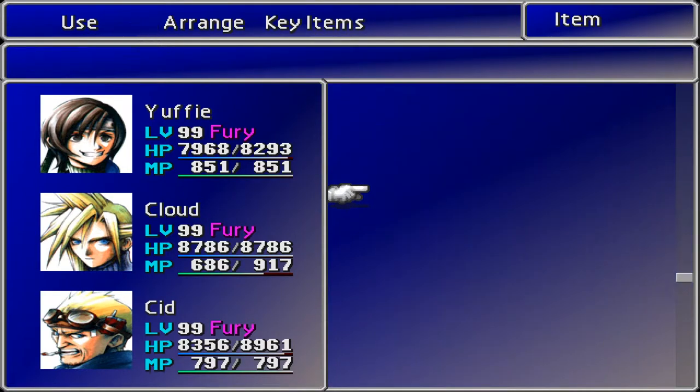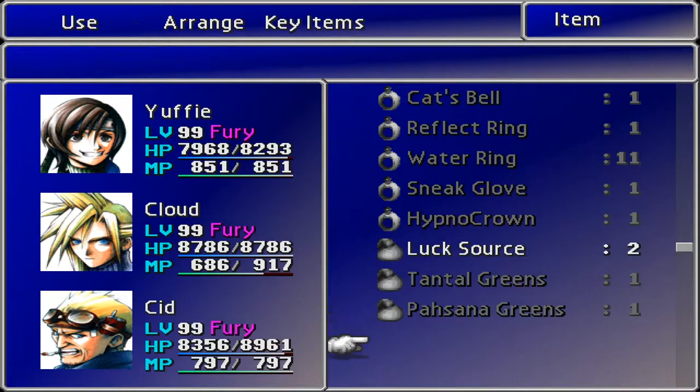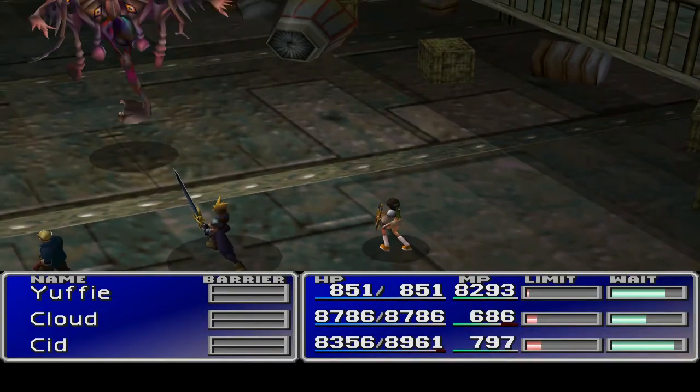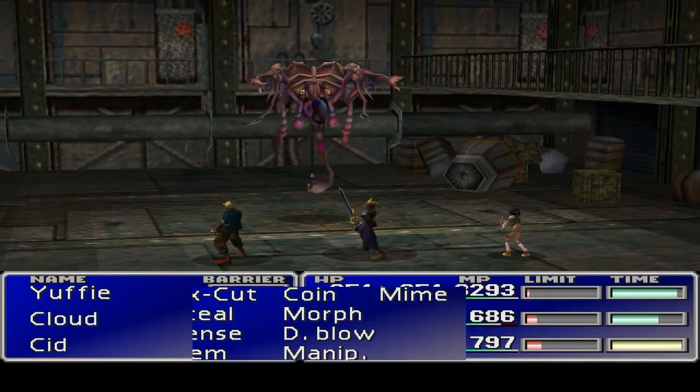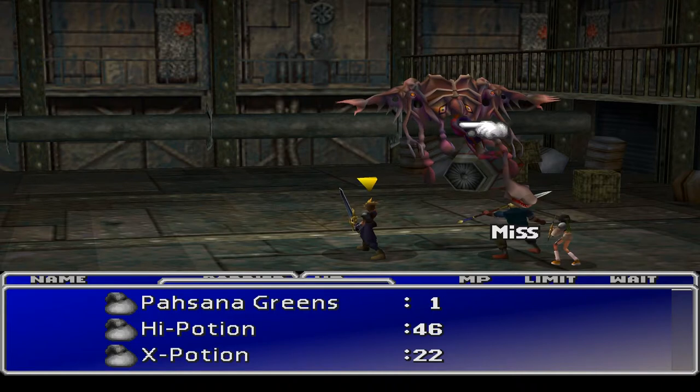We did get a second luck source — no wait, there were two things we were fighting, right? Let's actually use those. Out fighting single guys, Yuffie is easy to kill. Hopefully the counter and attack is good enough. Now we've done that, we just kind of wait.